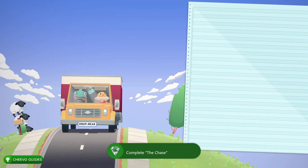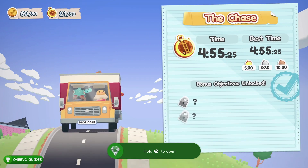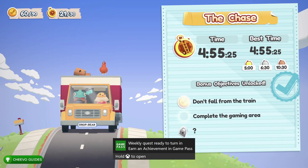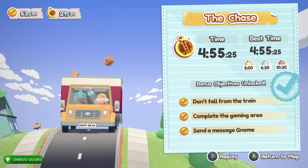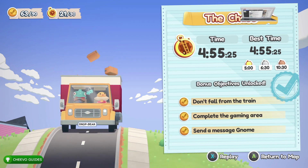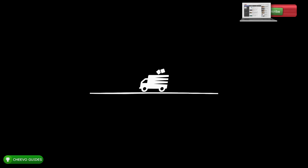You're going to get an achievement for completing this level — that's the Choo Choo achievement, 40 gamer score. Assuming you did everything I did, you should have the gold medal, all three bonus objectives, and the hidden video game console. As always, I appreciate you guys tuning in. If you enjoyed this video, please leave a comment and don't forget to like and subscribe.